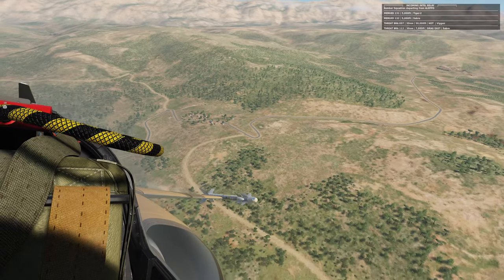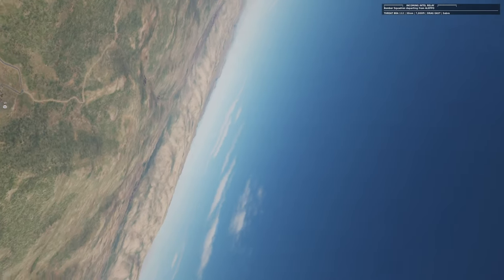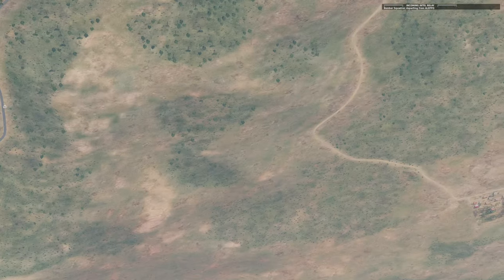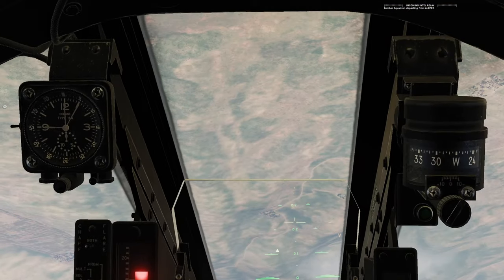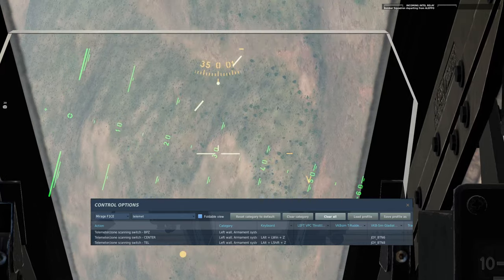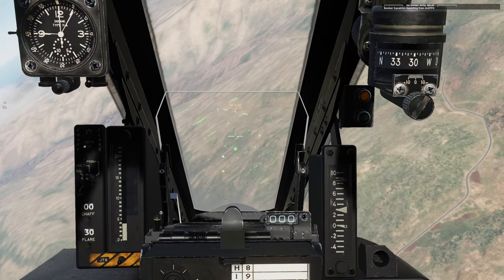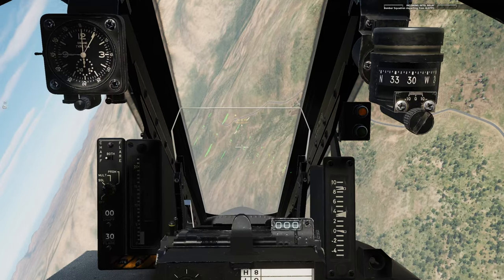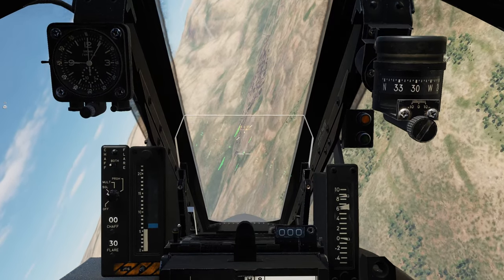Now that we have the flight characteristics down, we can get into the systems. In general, I would recommend watching Redkite's videos to get the full download on everything. What I'd like to focus on are the things that are relevant to multiplayer and explain how to use them and why they are useful. The first are the telemeter switches for the radar. By switching between these two key maps, you can change your radar from the standard mode to a close combat mode — basically, anything in your HUD space will automatically get locked if it's within 6 or 7 nautical miles. This is great because you can keep your eyes on target without having to fiddle with the radar TDC like the MiG-21.